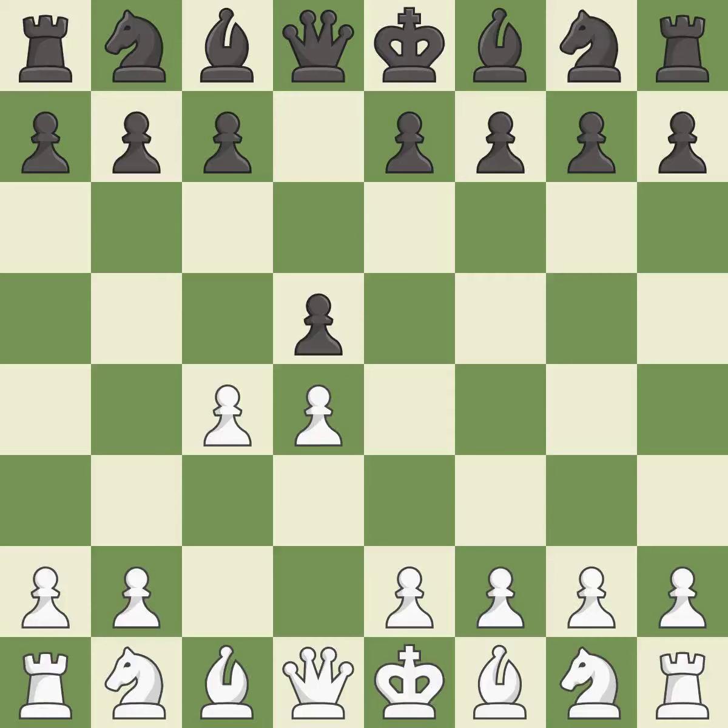The queen's gambit offers up a wing pawn to attack the center and distract black from the e4 square. The queen's gambit accepted immediately captures the c4 pawn and forces white to prove an advantage with one less pawn.